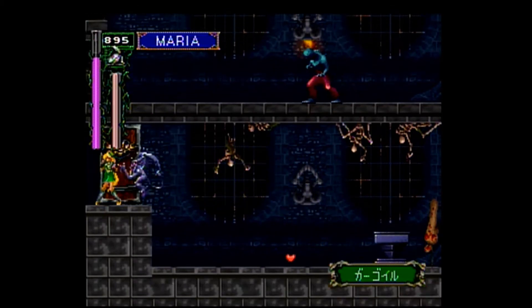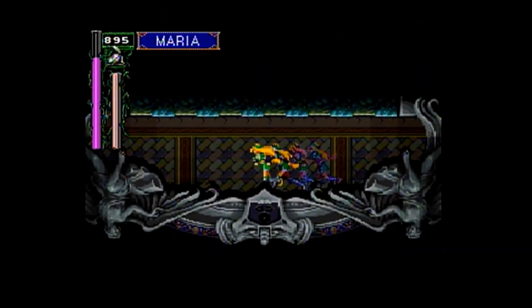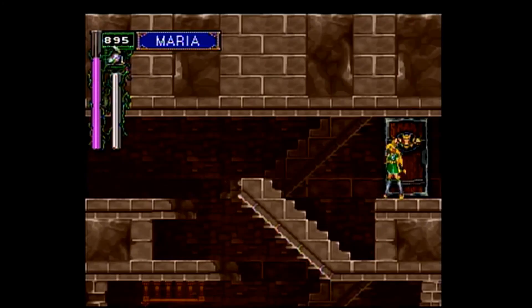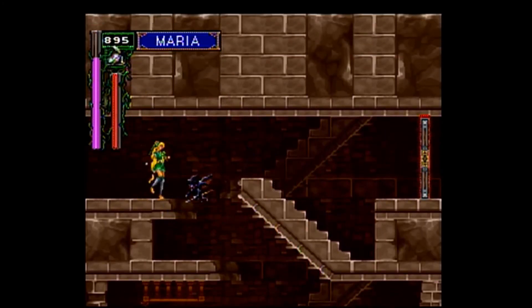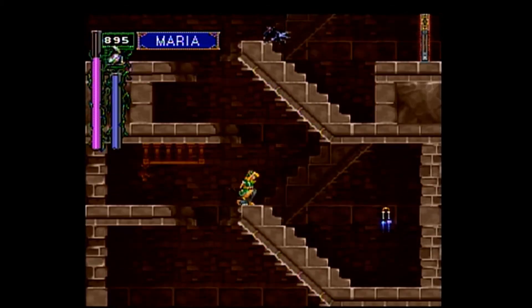So we are done in the — and that was the reverse Cursed Prison. It's okay. I mean, it was a bonus area in both situations, so it's cool to check out, but there you go. And so now we're in this area — we're in the underground caverns.